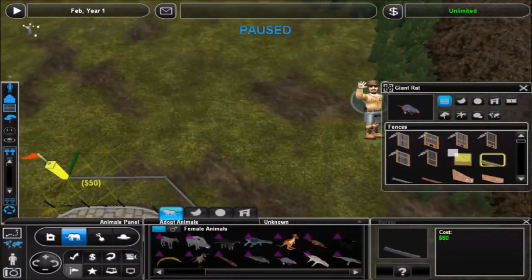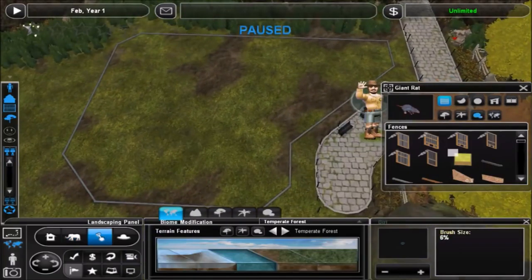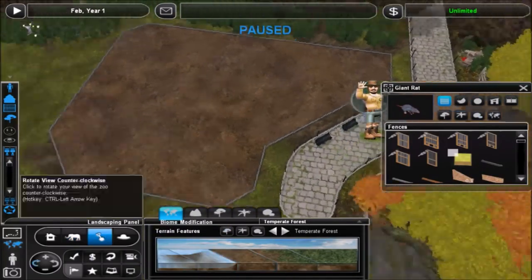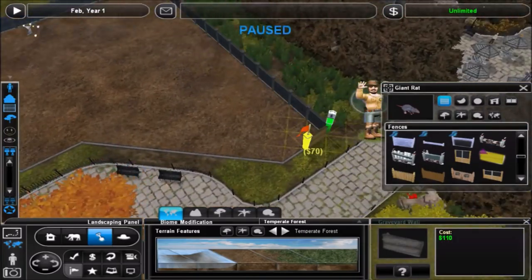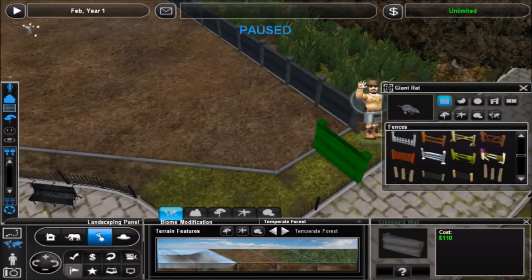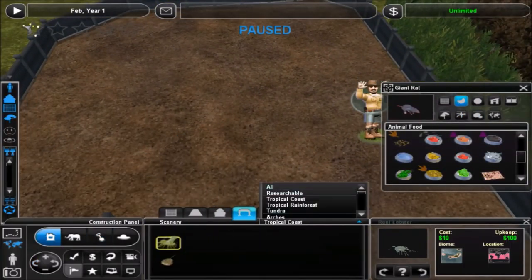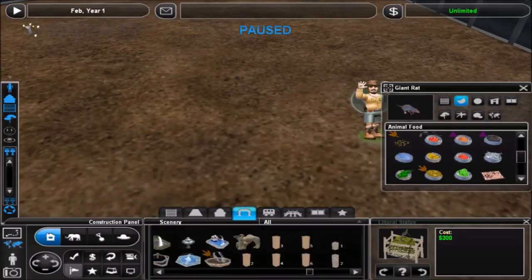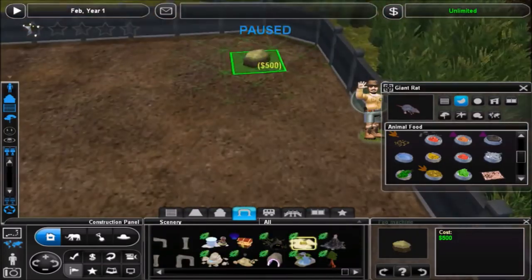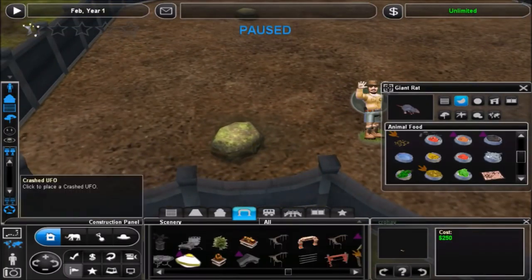Hello everyone and welcome back to Monster Menagerie. This episode we're going to make an exhibit for some giant rats. This is one that sort of came to me when I saw the giant rat download — I wasn't actually planning on doing it. Originally I was going to do probably a chupacabra or something, but I just didn't really feel like it.